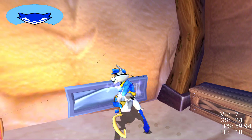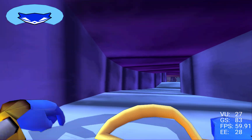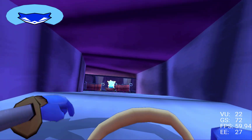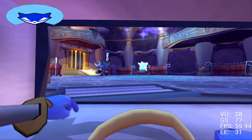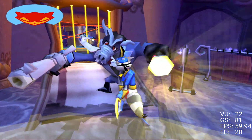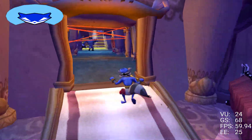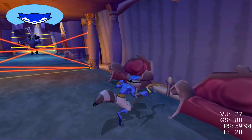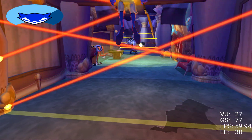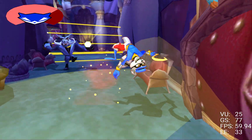This air vent leads into Dimitri's nightclub. Hit the circle button to crawl inside. In order to shut down those yellow lasers, you'll need to take out that guard. Snake up behind him and press the triangle button to knock him out. That sneak attack move only works on guards who haven't seen you. Wait until this guy turns his back, and then let him have it.